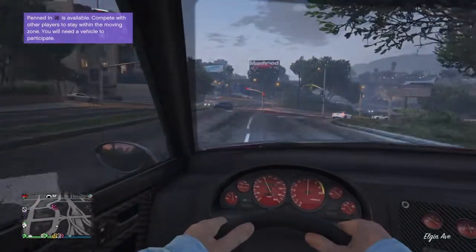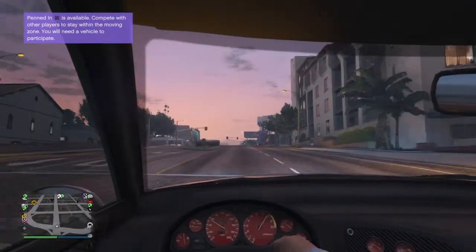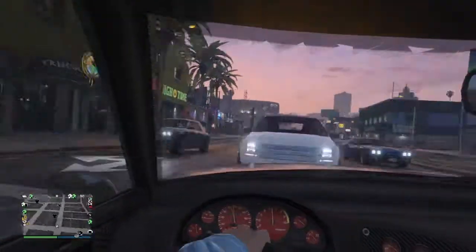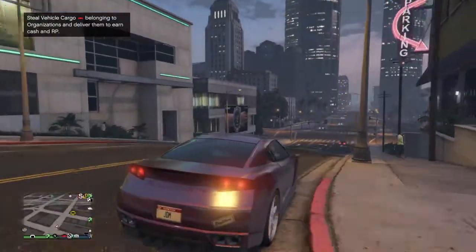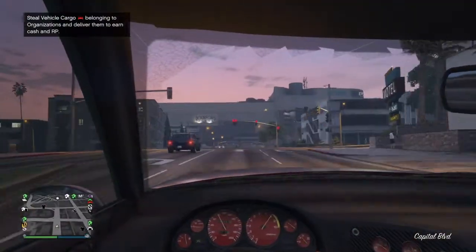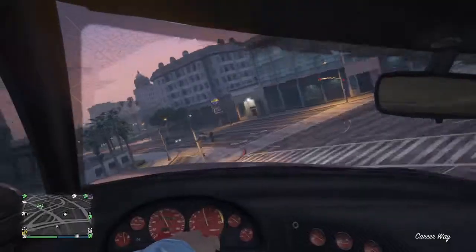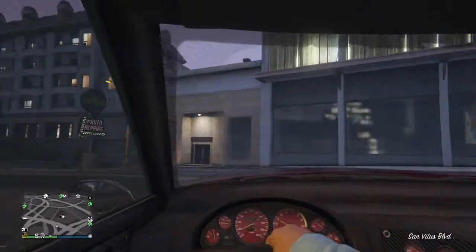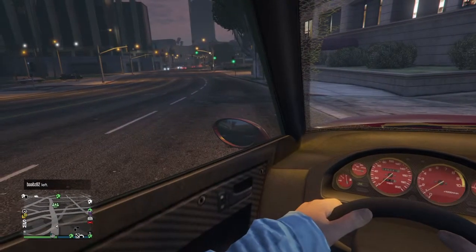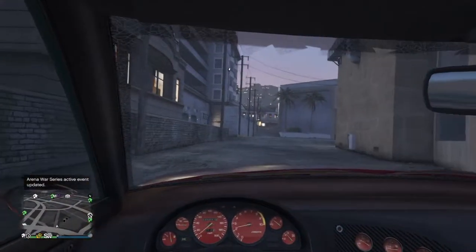It's also the only car in the whole entire game that has a red speedometer like this stock. The funny part is when they added light colors to Benny's, they don't work properly — if you put blues and yellows in bright daylight sunlight you can't see them. Maybe they didn't put the brightness of the lights up enough, but it sucks.